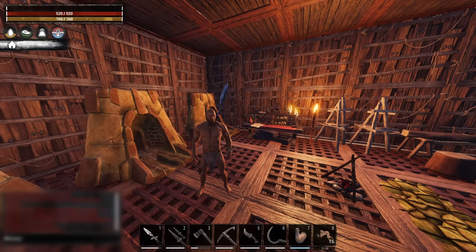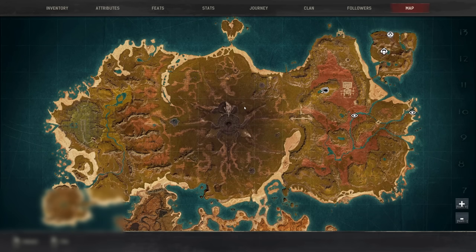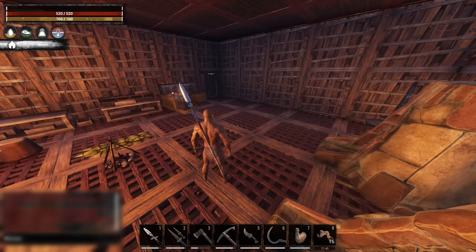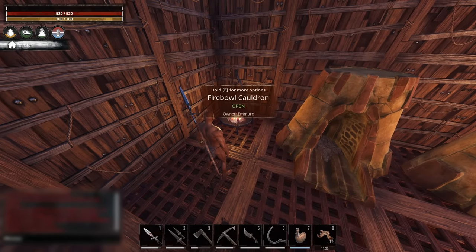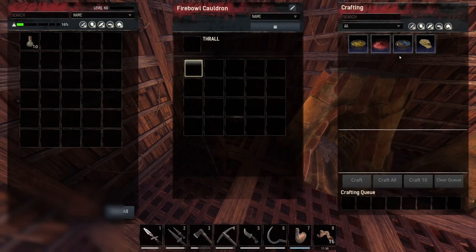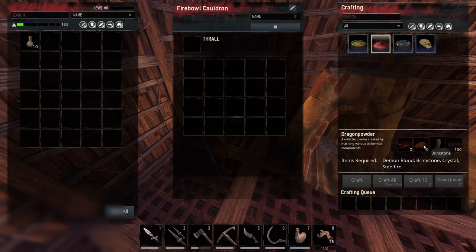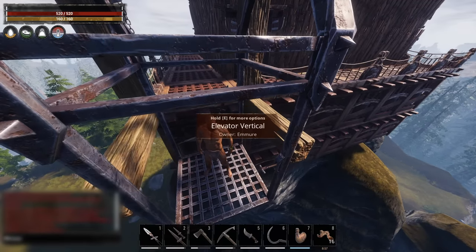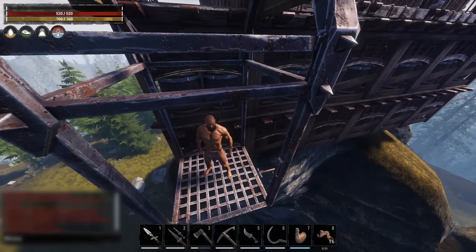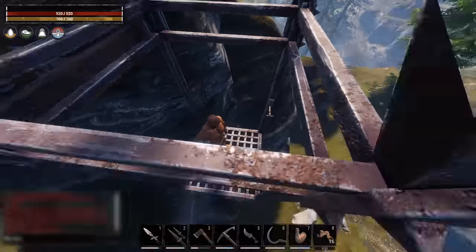I don't even want to bother with steel or hardened steel. I looked up a guide and they said you can get star metal at the center of the map where all the crazy stuff happens, so we're going there. But of course we're going to need explosive arrows first to mine the star metal stone. To make the dragon powder needed for the explosive arrows, we'll need a hundred steel fire, which is made from two tar and one brimstone.